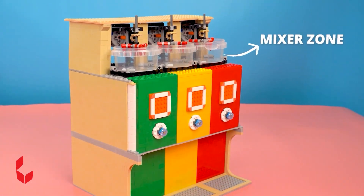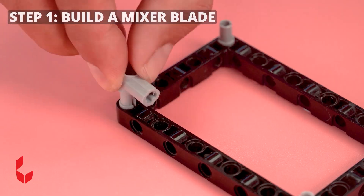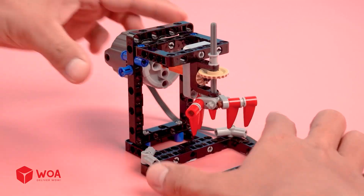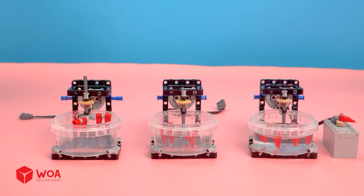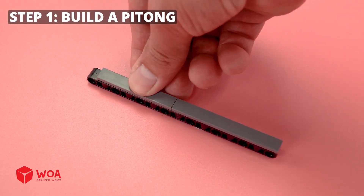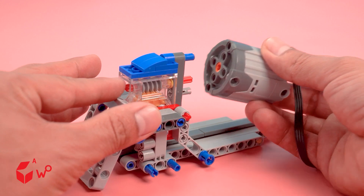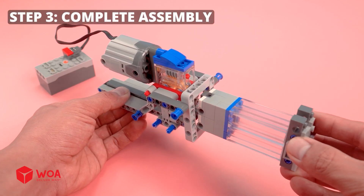How to build the ice cream machine. Mixer zone. Push zone. Build the mixer zone: Step 1, build a mixer blade. Step 2, build the engine. Step 3, casting a mixer blade. Complete assembly. Build the push zone: Step 1, build a piston. Step 2, build the engine. Step 3, complete assembly.